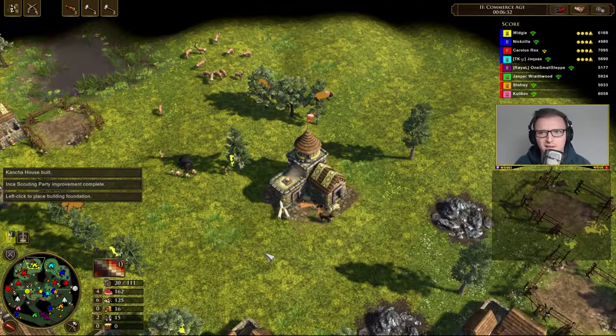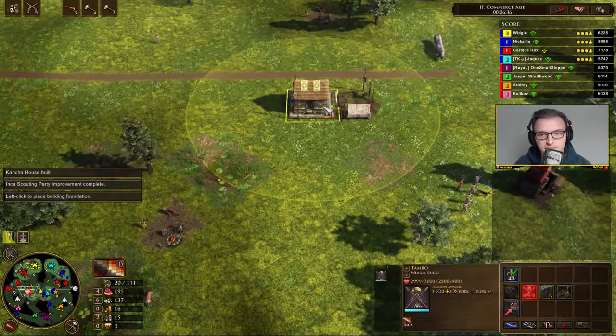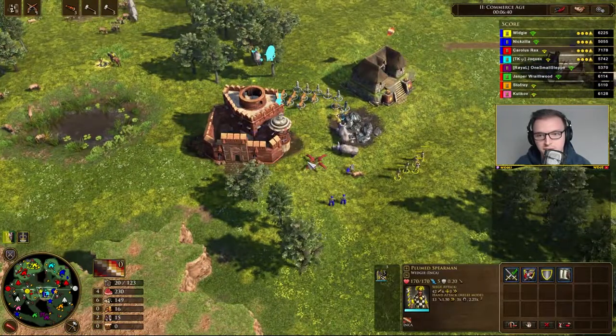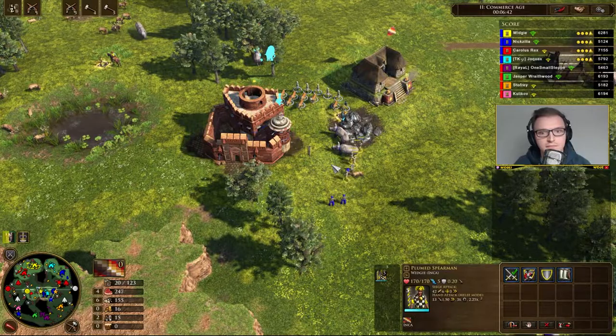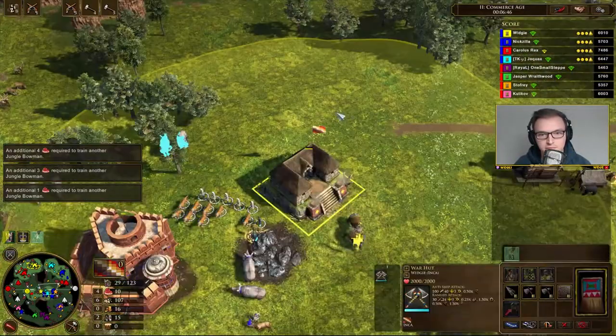Alright, we're going to have to go for orange because purple's got walls. Where do you want to go first? Should I go orange? Yeah, orange. Maybe cut some of those out.